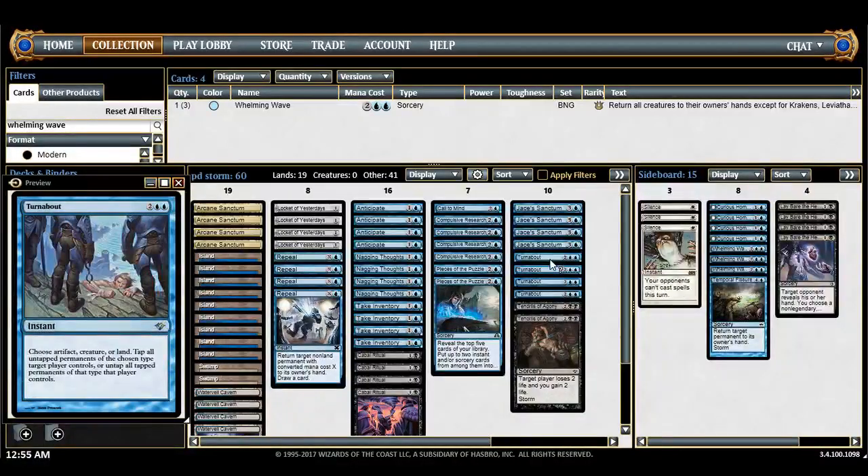Turnabout is pretty much the only reason this deck can actually work, because it's the only free spell in the deck and also makes mana. It doesn't draw cards like Frantic Search, but it does two out of three things. Making mana — it's not the most efficient way, but in like turn four you drop a Sanctum and Turnabout makes a mana; it's not great but it's what you need. It's also good at stalling — playing against a blue deck, at the end of their turn you just tap them out. If they counter it, they're down a counterspell and probably down like three mana. If they don't counter it, they're tapped out and you can do what you want. It also taps creatures, but mostly you want to untap your own lands.